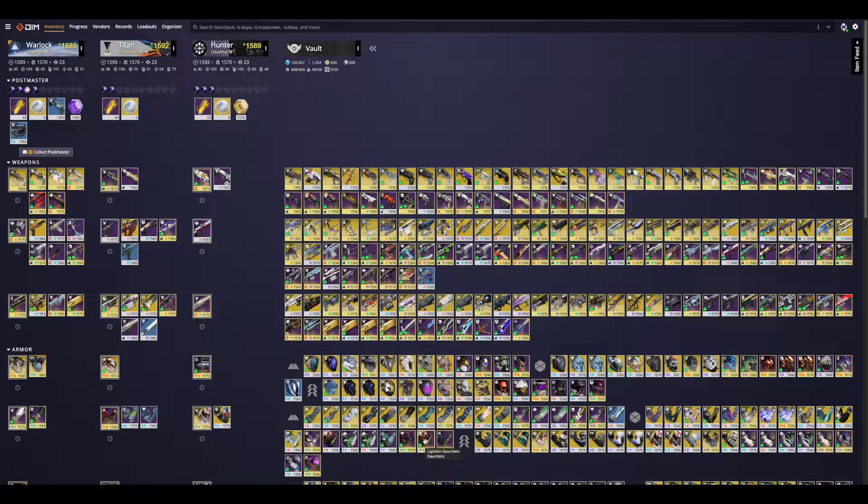Hey everyone. So today I'm going to be going over DIM, Destiny Item Manager. If you have been playing Destiny for any amount of time, you for sure know what this is. But maybe if you're new or coming back, this is going to be a nice guide on how to make a build, and more importantly, how to make multiple builds to easily swap between them. It's always nice to have different play styles ready to go for whatever activity you're looking to do. So with that being said, this is actually pretty easy to do. Let's go ahead and dive right in.